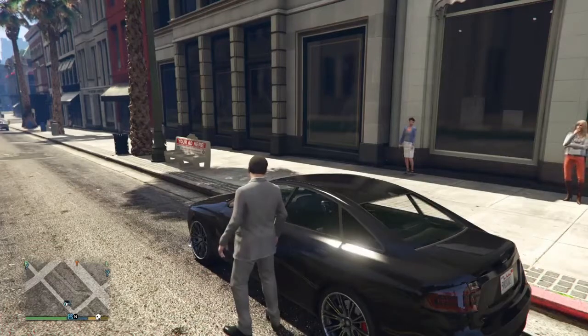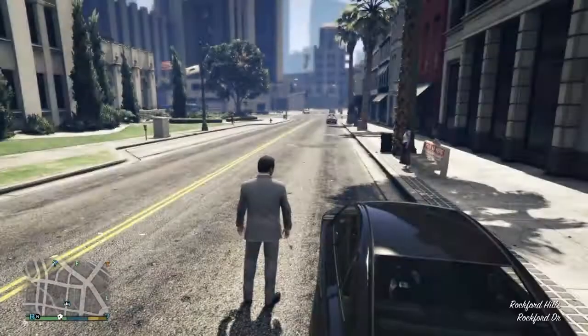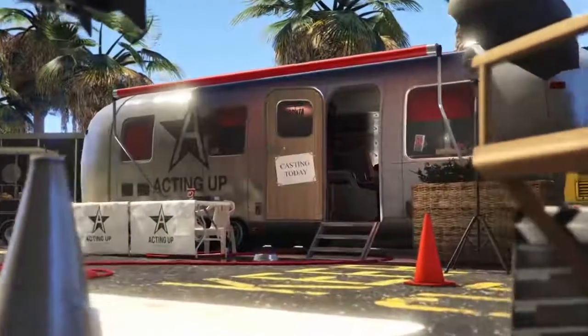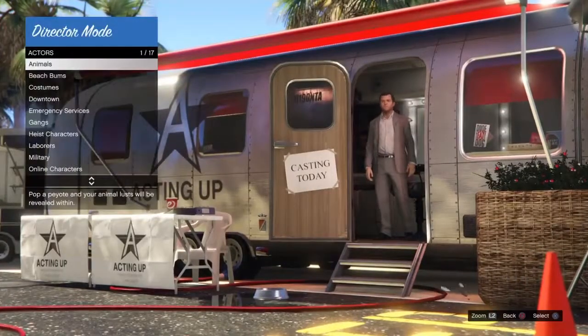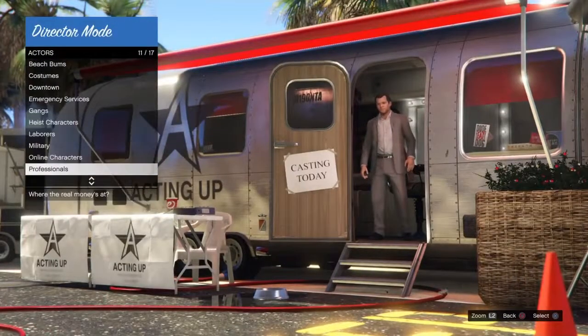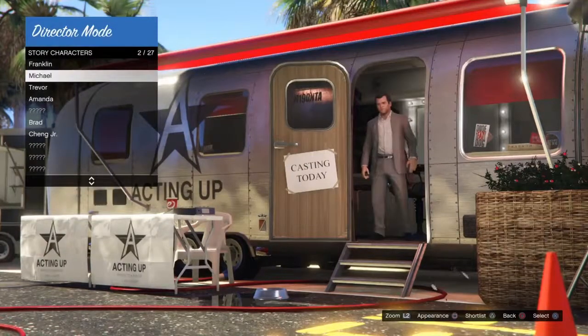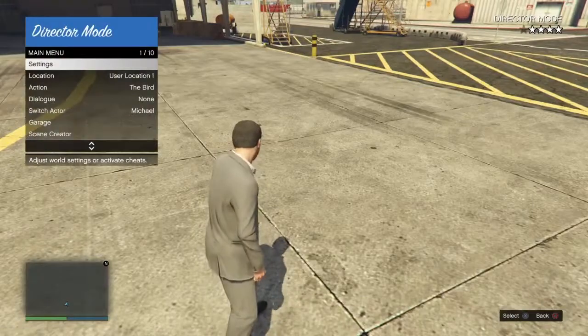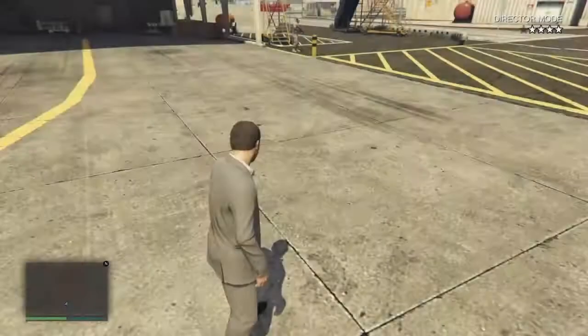Then go back to story mode. Open up your phone in story mode, go to contacts, then go to 'Acting Up' and this will launch director mode. If it reloads story mode at this point, completely restart your game and try that step again. Once you're in the trailer for director mode, go to Actors, then Story Characters, and select Michael. Then open your interaction menu, go to Settings, and turn on explosive bullets.